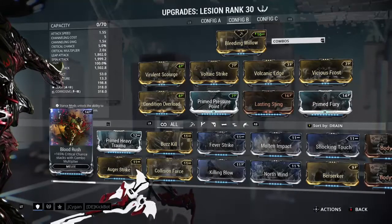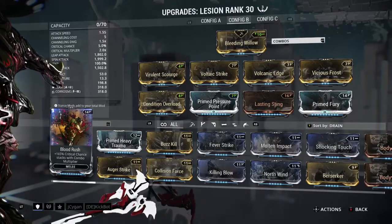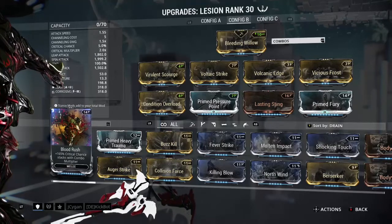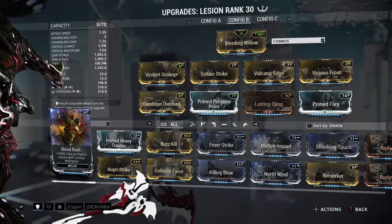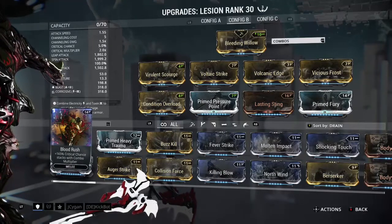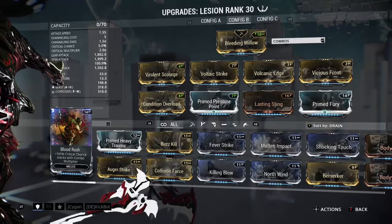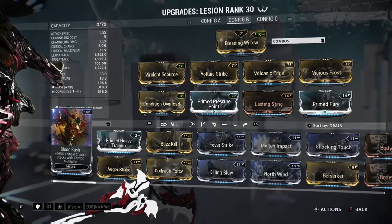This is the build I was using for that footage. Condition Overload gives you additional damage for every single status that you have on an enemy. I'm using all four status mods which takes us up to 100% status chance. I'm also using Bleeding Willow — if you don't have this, you can substitute Shimmering Blight. Then I'm using Prime Pressure Point; if you don't have the primed version, put in the normal one, but it's really necessary.